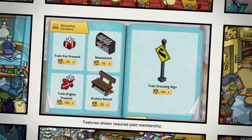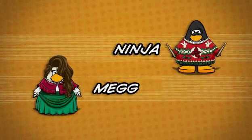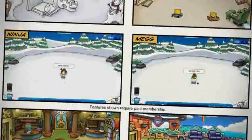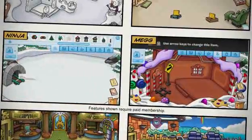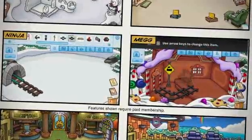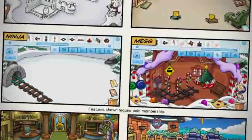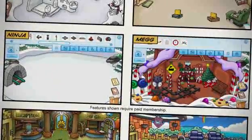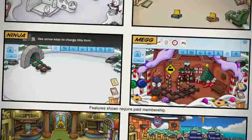While we're on the topic of decorating igloos, we should have another challenge. Ninja, it's you and me again. Again? Yeah, so it's time to redeem yourself. Here's how it works: Ninja and Meg each have two minutes to create the best train station igloo they can using only items from this month's catalog. We've given each of you enough coins for some of the items, so choose wisely. For those of you watching the video, we'll need you to help us choose who the winner is. We'll announce the winner in our next episode.